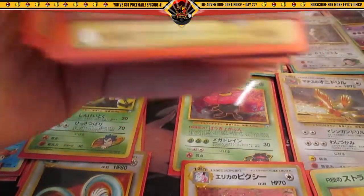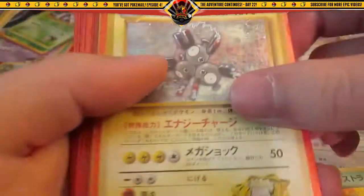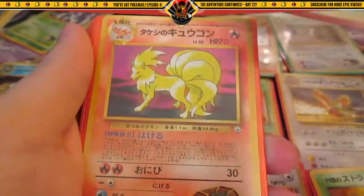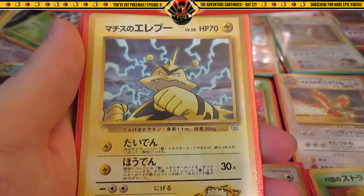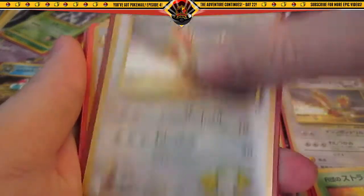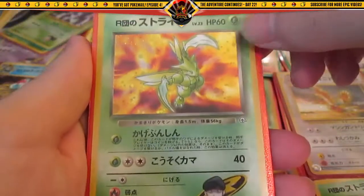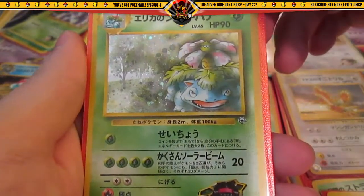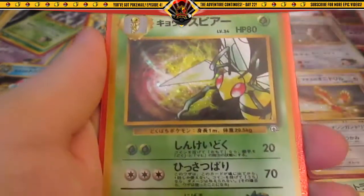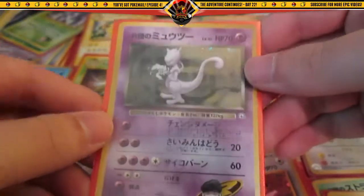Last package, with even more Gym Heroes and Gym Challenge cards. Here's a third Misty's Tentacruel, Lieutenant Surge's Magneton — I think that's the first one — first Erika's Flare, first Blaine's Ninetales, Lieutenant Surge's Electabuzz — I think this is the first one too. Another Lieutenant Surge's Fearow, Erika's Clefable, second Erika's Dragonair, second Rocket's Scyther, second Erika's Venusaur, third Lieutenant Surge's Raichu, second Sabrina's Gengar, another Koga's Beedrill — I think this is the third one — and the fifth Rocket's Mewtwo.